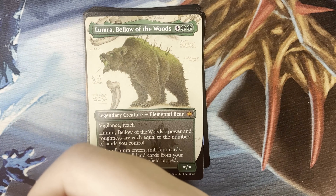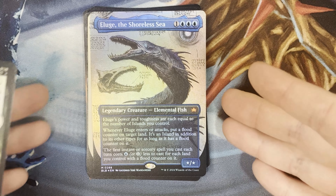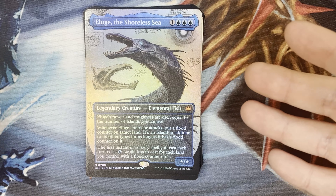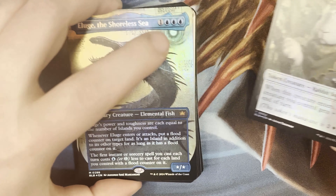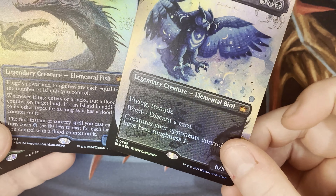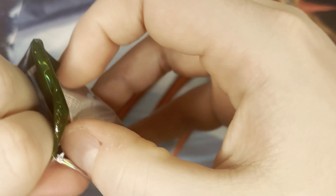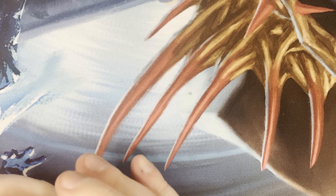Oh — Lumra, Bellow the Woods — in the same sketchbook style but not foil. Nice! Oh yes, I love this style. I was actually looking for these today at another local store called Comic Con. That's awesome — what I was literally looking for today, the notebook style. Hell yeah! That's wicked. Oh — sketchbook, they're like concept arts.